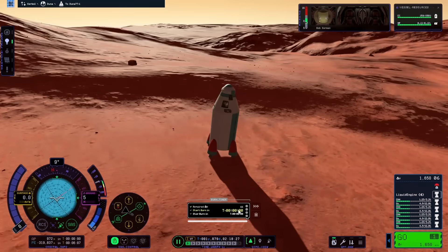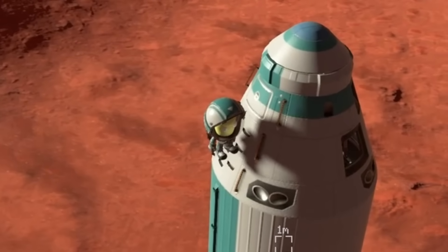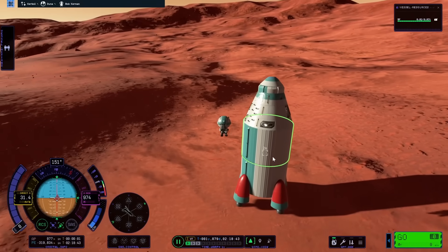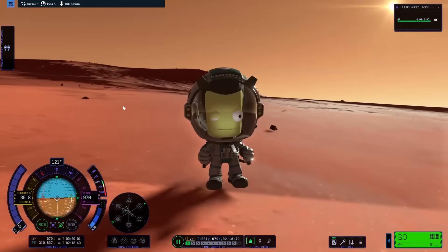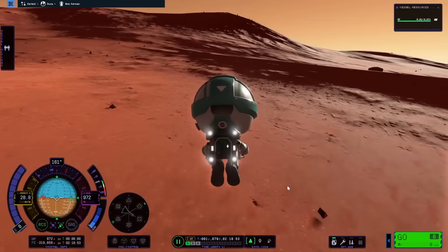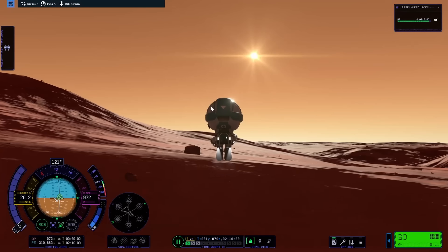Right after landing, I time-warped to daytime and then EVA'd Bob to walk around on Duna. The Kerbal ladder animations were quite good, even if he was just standing on the ladder at the end. Running around with the jetpack was also pretty funny. While exploring the surface, I noticed some texture problems I wasn't sure about, extending to most of the surface. Also, anywhere I landed, I wasn't quite standing exactly on the ground.